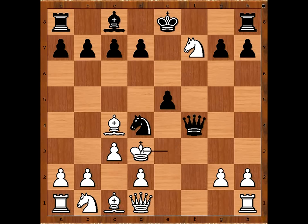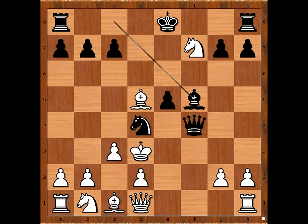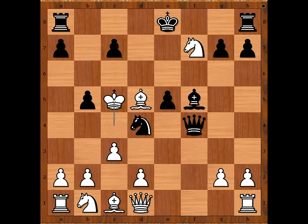Black to move — d5, attacking the bishop, sacrificing the pawn in order to develop the light-square bishop to f5. Bishop takes pawn, bishop to f5 check, king to c4, b5 check, king to c4. Black has sacrificed two pieces to get the white king into this unsafe position. He couldn't see checkmate, but he believed the white king will not escape alive. You are going to see the most amazing king hunt ever.